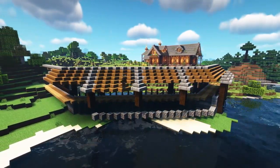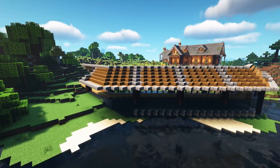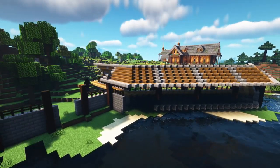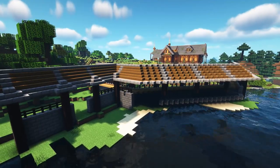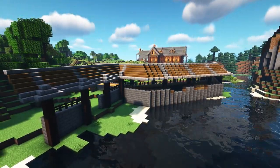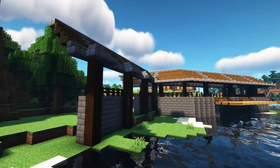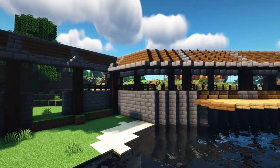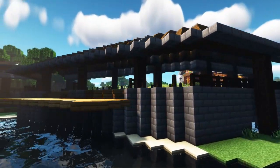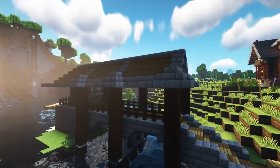In theory, logs would be floated down the river to the sawmill, collected, ran through, and cut down into planks. This build is a whole lot bigger than our starter house, so everything is sped up to keep the video at a decent length. We do a bit of decorating and a massive amount of building — it's overall a very big project. Right here we stop with the walkway, having the rough outline set up.